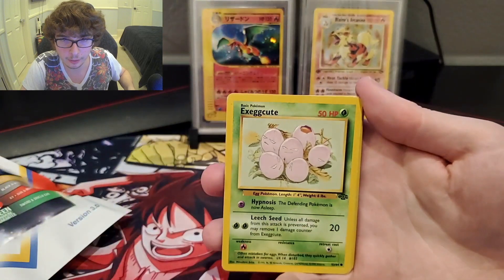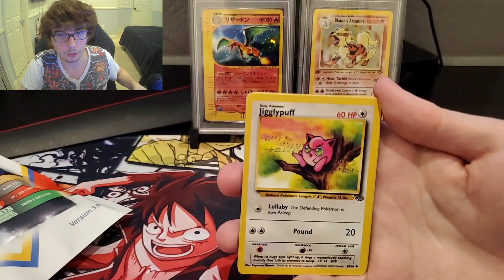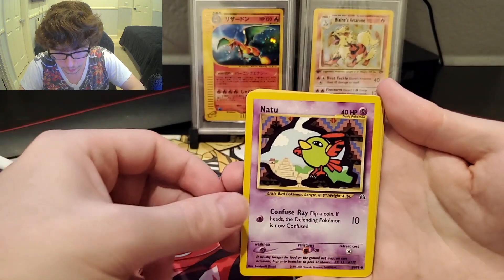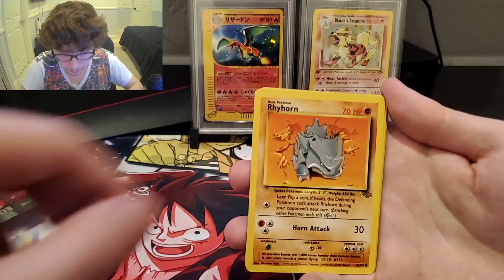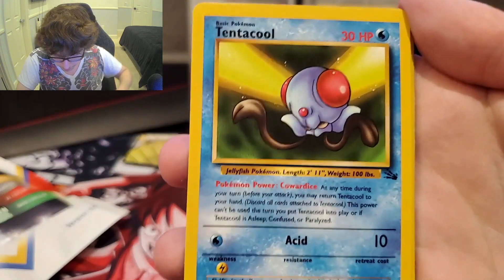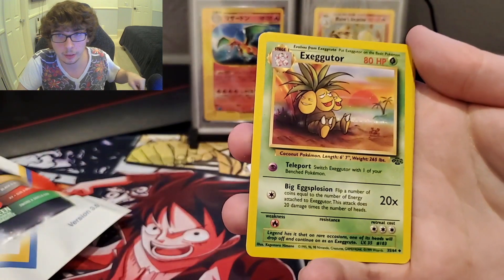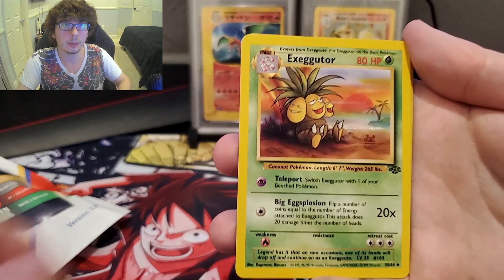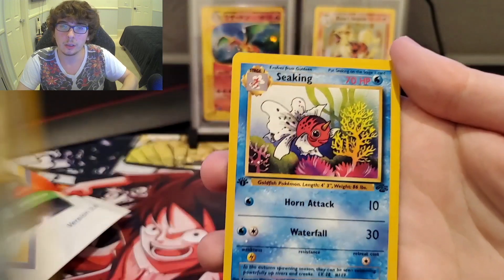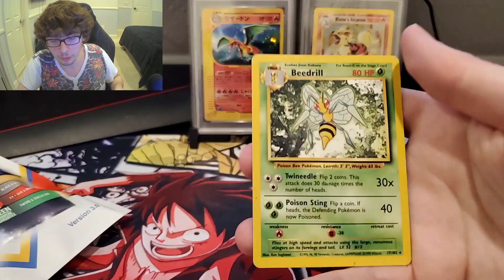First mystery pack, starting out with a Fighting Energy. Got an original Horsea. Nice little Jigglypuff. Natu — from one of the Neo sets. Rhyhorn. Tentacool, one of the super OG cards. Seadra, just to go with the Horsea — kinda nice, I like it. The Exeggutor. I love that sunset in the background, he's looking nice. The Golduck. We have the First Edition Seel, and a Beedrill as the rare.